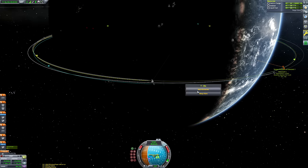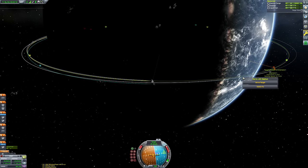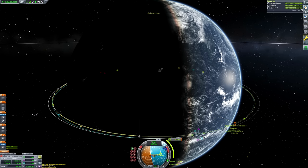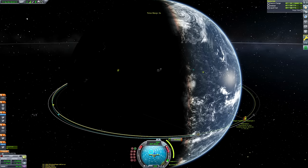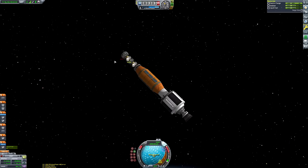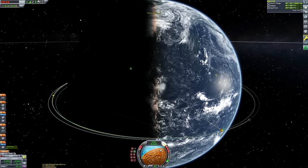I didn't quite launch at a perfect Duna transfer window - I opened the tracking station and it looked roughly right, so I just launched and winged it. We're not at a perfect transfer window, so we have to do a slightly more expensive burn than otherwise. This left us with basically no delta-v in the transfer stage, but spoiler: we do get to Duna. We also wanted to avoid aerobraking since it seems unrealistic to aerobrake at high velocity with sensitive scientific equipment and a fragile habitation ring aboard.